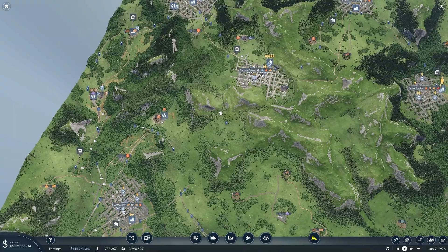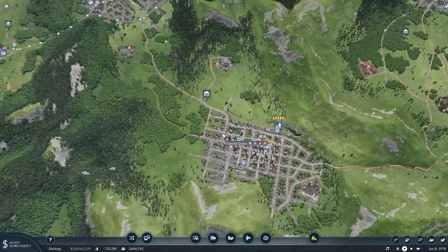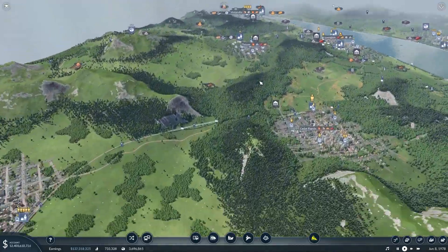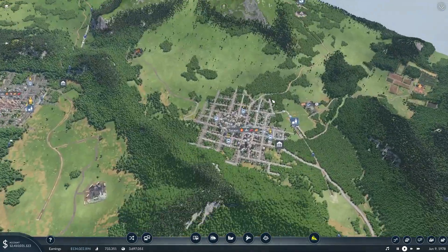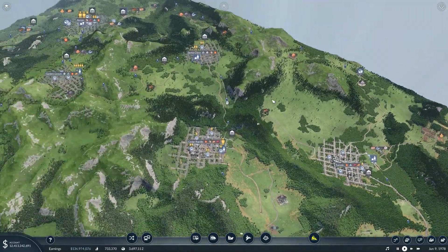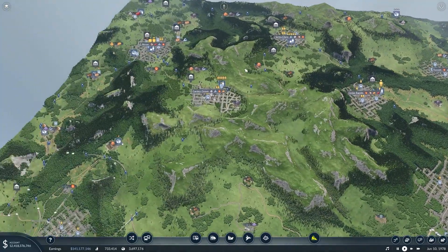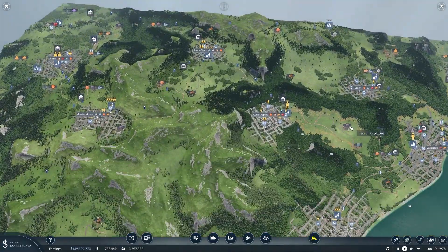Pretty much everything over here has been neglected — all the connections between the cities are still dirt roads. We mainly just have a passenger loop for most of these cities and they're not really getting too many resources. So let's find a nice open area to put a fairly large cargo hub in a central location to service all these cities.